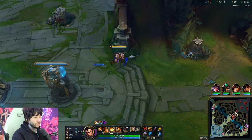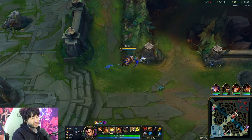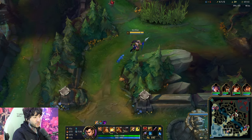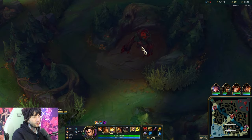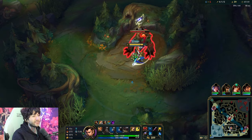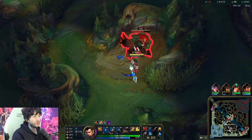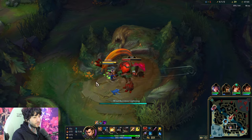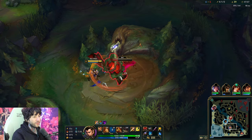With Lethal Tempo on a champion like Xin Zhao, when you're in a bad situation, sometimes you just have to fight your way out of your problems. You have to straight up try to outplay, fight it, out-stat them with your potentially better item buy rather than trying to run away. Also, you can't really run away from ranged champions like these specifically.